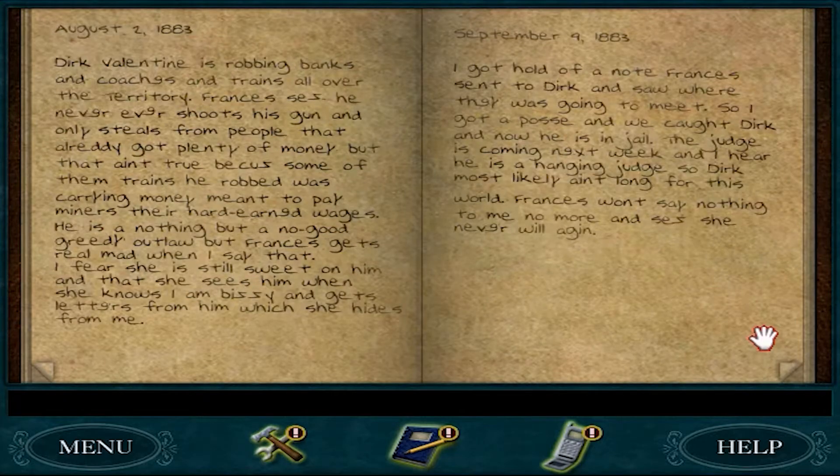August 2nd, 1883. Dirk Valentine is robbing banks and coaches and trains all over the territory. Francis says he never ever shoots his gun and only steals from people that already got plenty of money. But that ain't true because some of them trains he robbed was carrying money meant to pay miners their hard-earned wages. He is nothing but a no-good, greedy outlaw. But Francis gets real mad when I say that. I fear she is still sweet on him, that she sees him when she knows I am busy and gets letters from him that she hides from me.